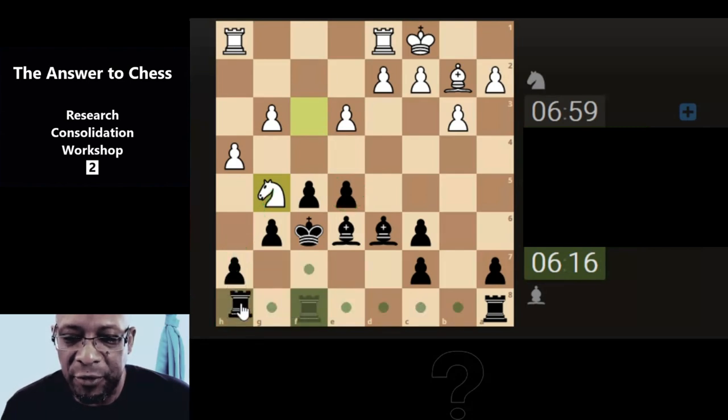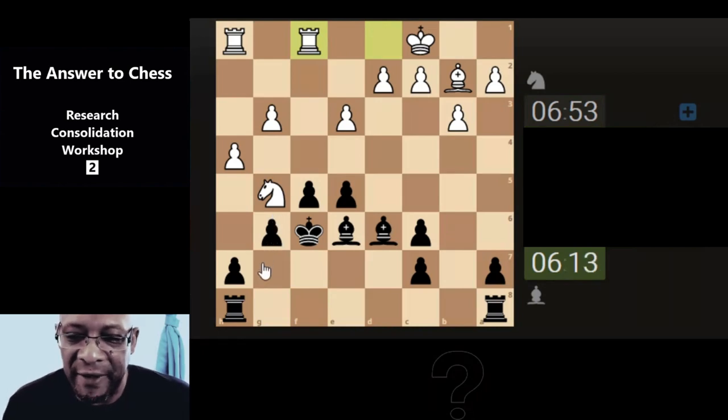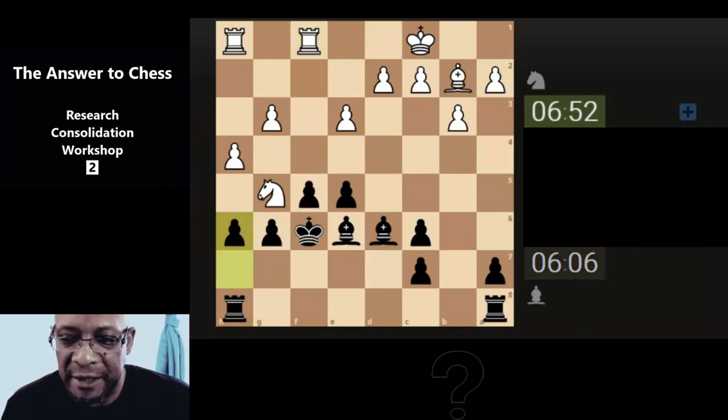I'm going to bring the rook here just protecting the pawn. All we can do is have a look and see what it is they can potentially do — if we can defend against it, then so be it. So if we attack the knight, where is he going? Probably just going — still flicking like crazy, I can just see it in the corner of my eye.